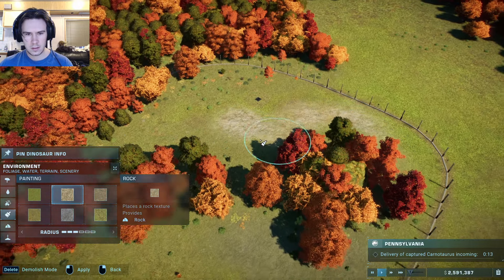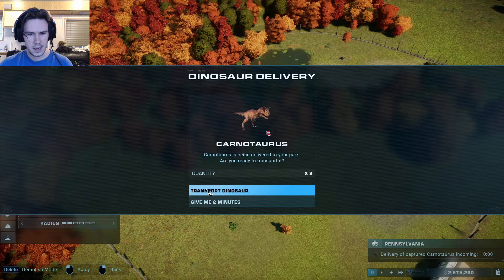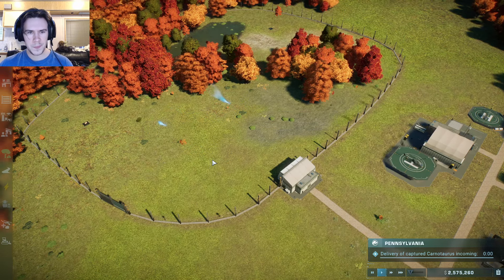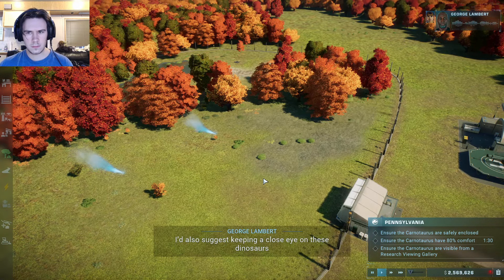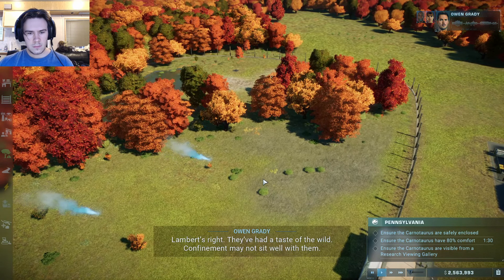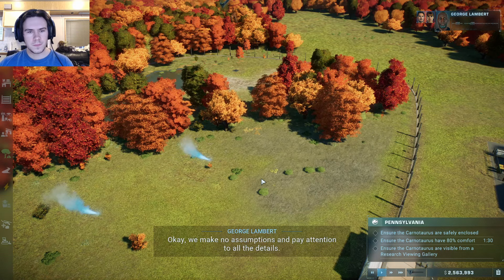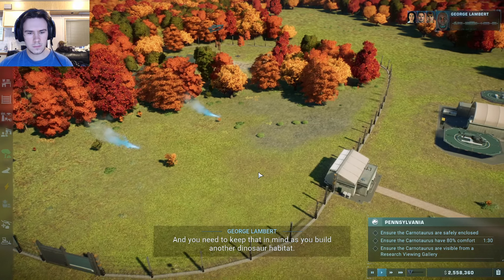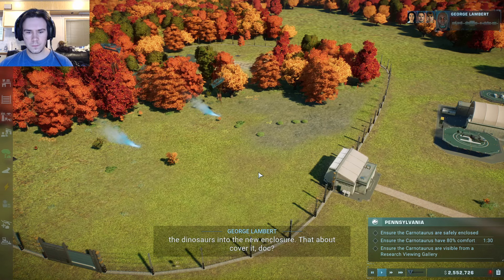We'll put a bit of rock down. Oh — there's two of them. We have new arrivals that will need food and housing. I'd also suggest keeping a close eye on these dinosaurs until they settle into their surroundings. Lambert's right — they've had a taste of the wild, confinement may not sit well with them. We make no assumptions and pay attention to all the details. Remember, just like us the dinosaurs are always learning, and you need to keep that in mind as you build another dinosaur habitat. Safety first for them and us. Get it built, then get the dinosaurs into the new enclosure.